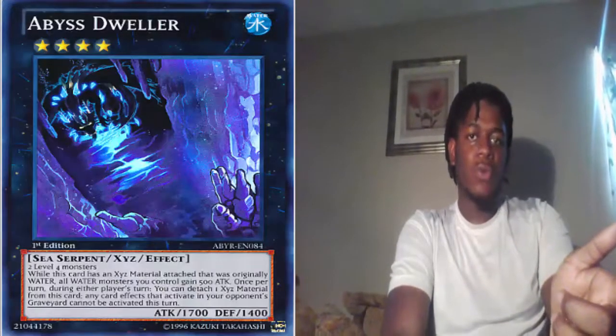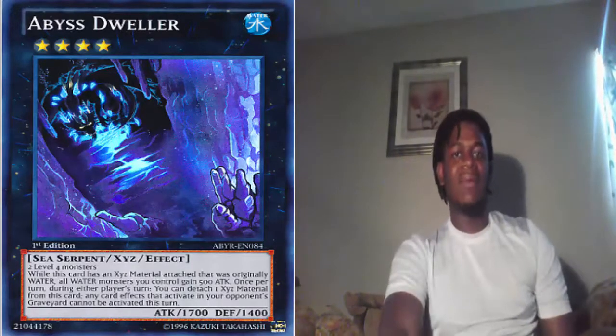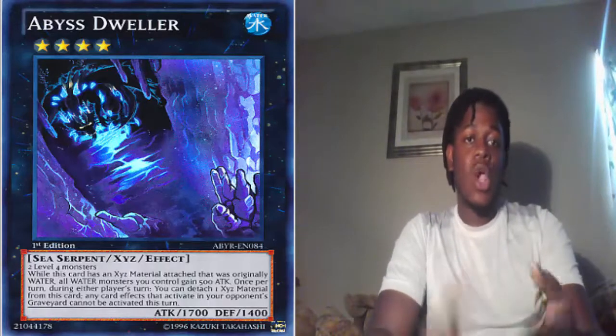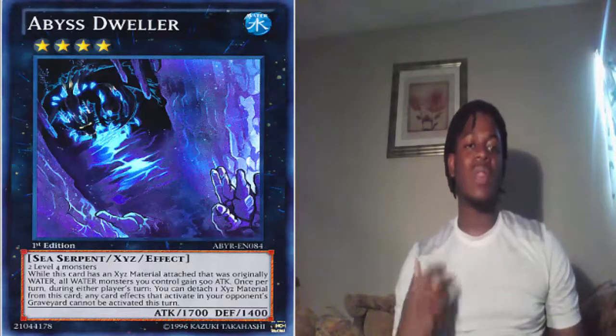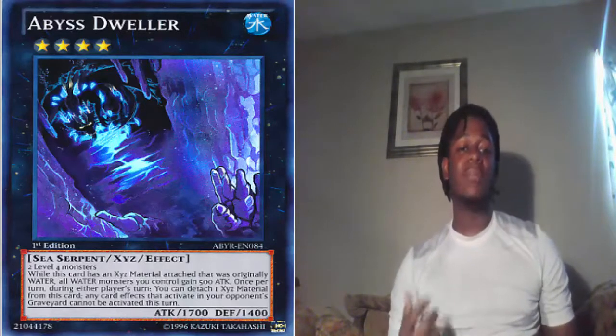Next is Abyss Dweller, known for ruining people's days. Not only can Abyss Dweller shut down Fire and Ice Hand, but it's an amazing answer to Mermails, Artifacts, and graveyard-reliant decks in general — it just completely stops them. You can really appreciate Abyss Dweller for that.